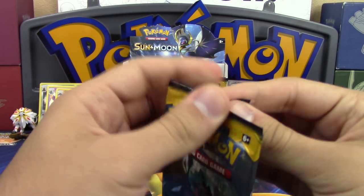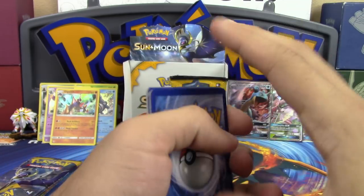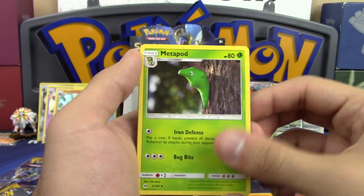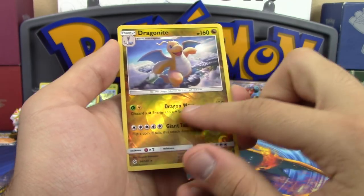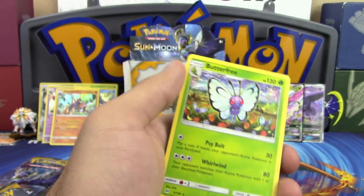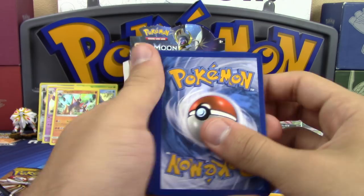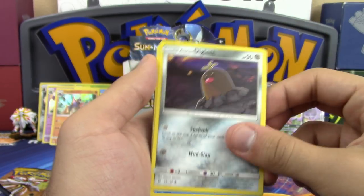Only three GXs so far — maybe the rates are dropping slightly, but we still have more than a quarter of the box to go. Next pack: Togedemaru, Stufful, Mareanie, Dewpider, Bounsweet, Fairy Energy, Horrorclaw, Metapod, Pokemon Catcher reverse holo rare, and Drampa. Drampa does 130 damage for a single Grass — could work with Vikavolt. Two Stage 2s is clunky, but the format will slow down once XY rotates out.